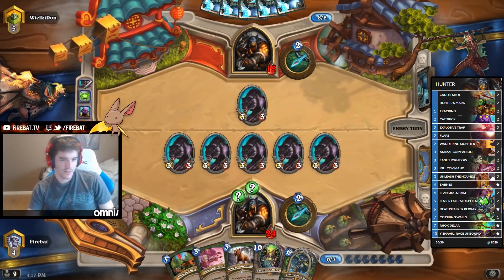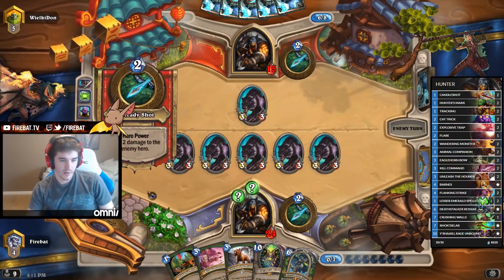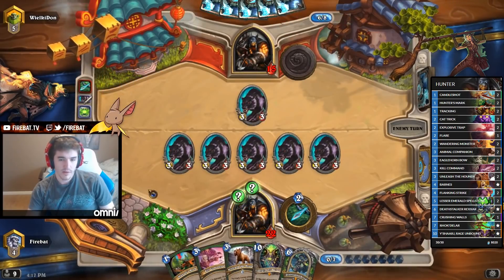Spellstone is really broken — it's one of the most broken cards in the game right now. If you don't have AoE in your deck, you lose. In your tempo deck, you lose. It's silly. Using broken cards for the win.